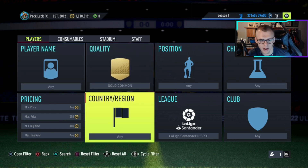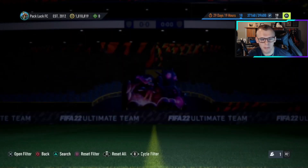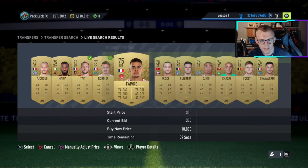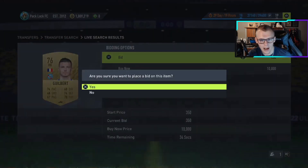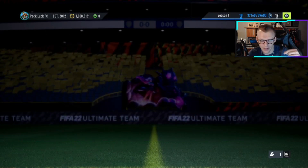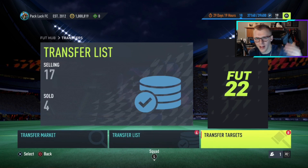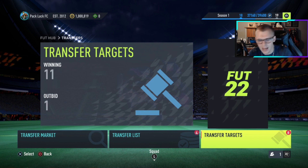If a different league works better for you, you can mess around — you might want to try League One or Bundesliga. When it comes to bidding on cards I actually use, I'm a big fan of going to the smaller leagues like the MLS because I find I can get 350 bids down, whereas in the top leagues it's hard to always get 350 bids. The difference is that when you try to sell cards from off-leagues or less popular leagues, the buy nows aren't as high. So I like having one league for the trading tip to get coins and another for the actual players.